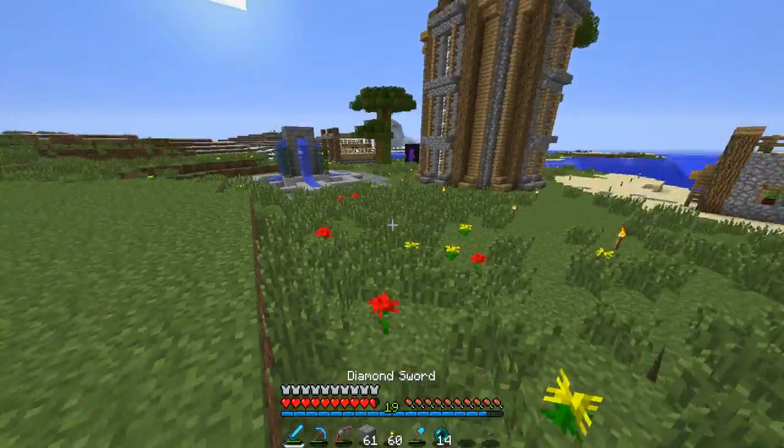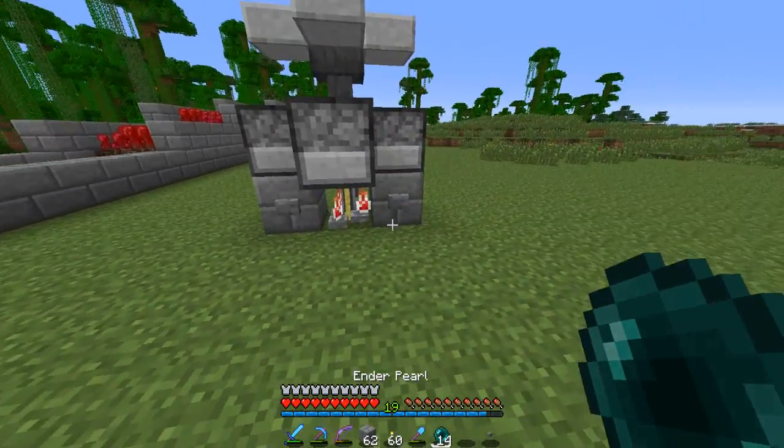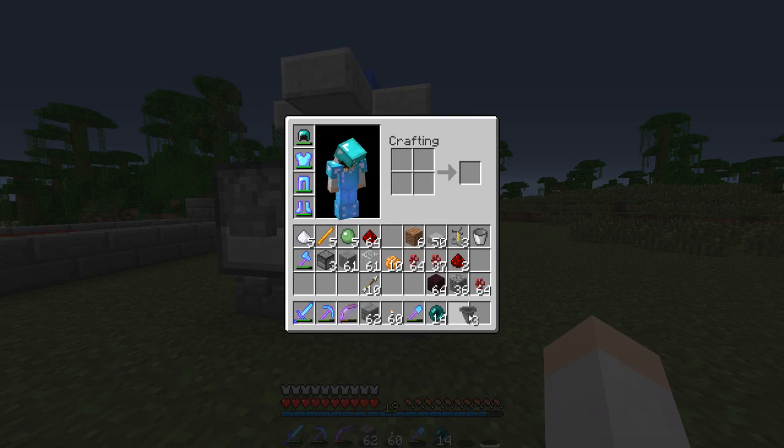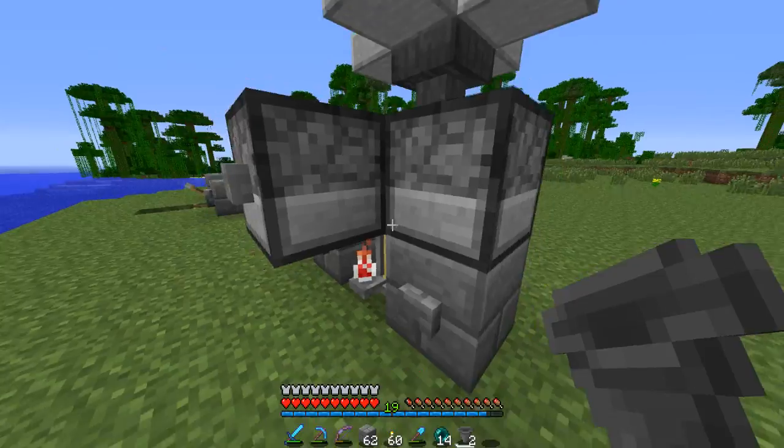We'll just use an ender pearl. So we'll break that. Okay, now this should work — let's put that there. Oh, and we need our hopper — can't forget that. Okay, there's our hopper.